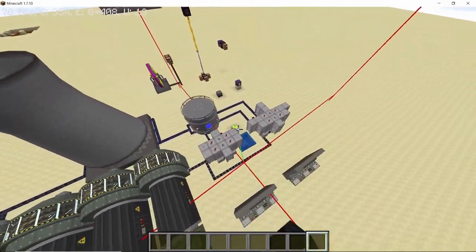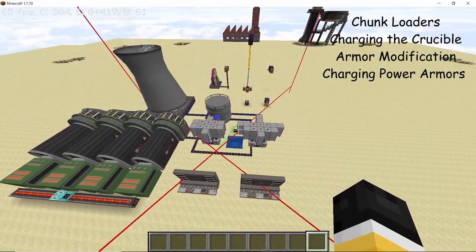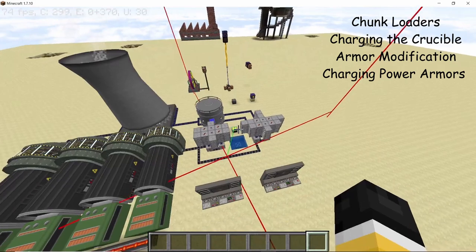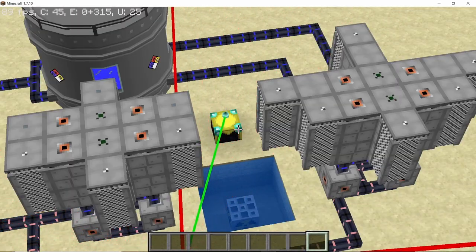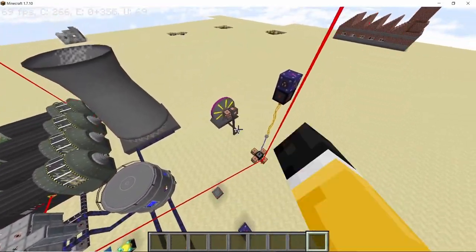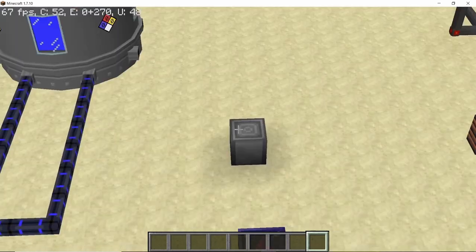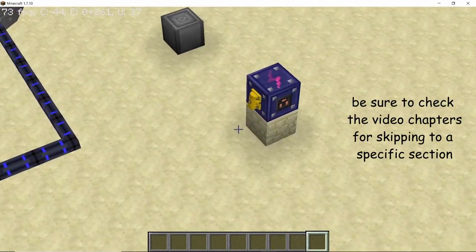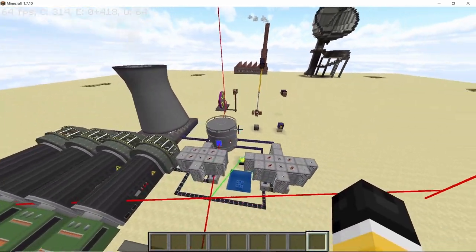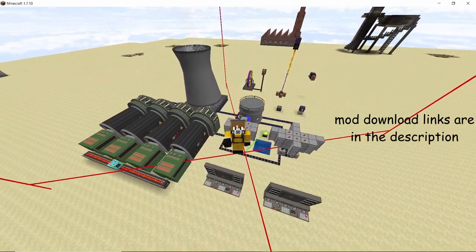In this video I want to cover some general questions I've been getting, and also the depleting RBMK reactor I made two weeks ago and the problem of it exploding. This can be solved using chunk loaders. We're also going to dive into common questions like the tungsten crate for charging the crucible, the armor modification table, and the charging stations for charging your power armors. So without further ado, let's get straight into it.